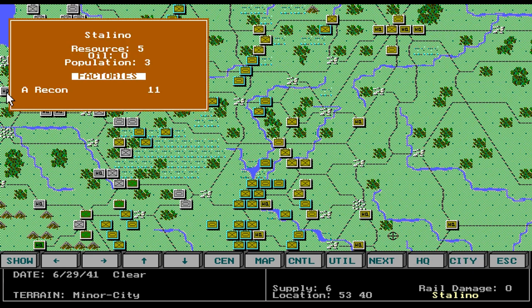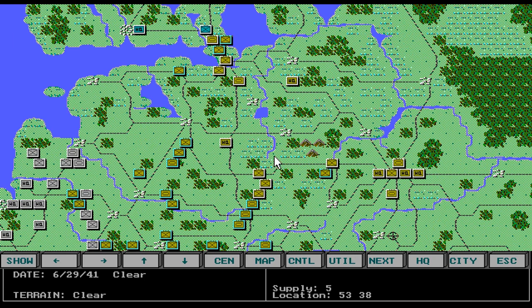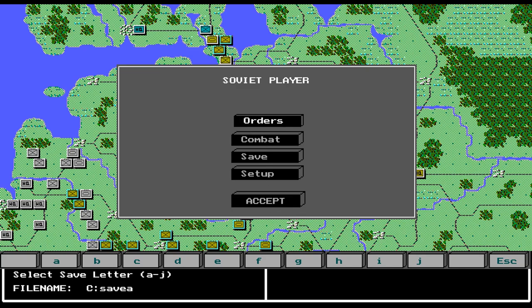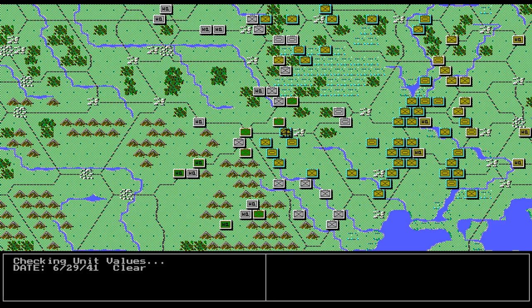Stalino, I think, has recon. So that's the end of this turn. Let's go ahead and save, then do combat. I have not plotted any actual combat moves, but I have plotted movements. Hopefully none of my guys will disobey and actually attack, but I'm sure it will probably happen.